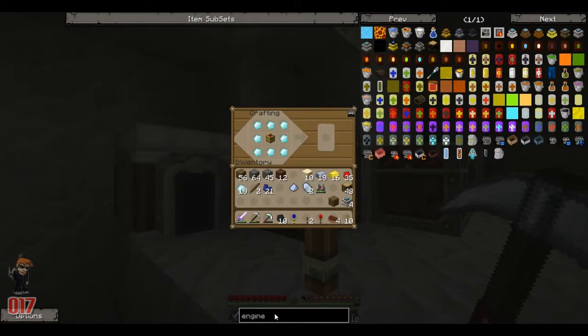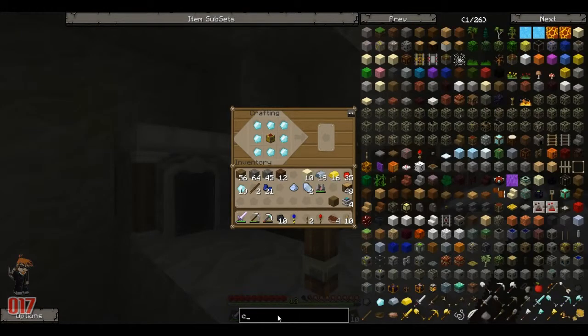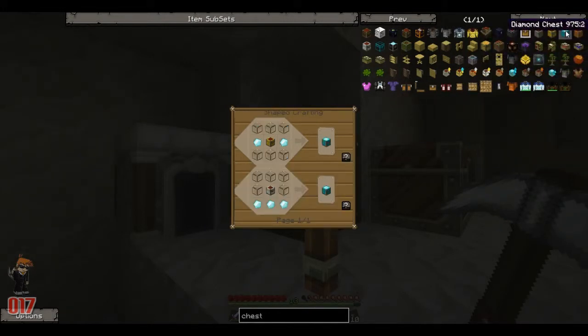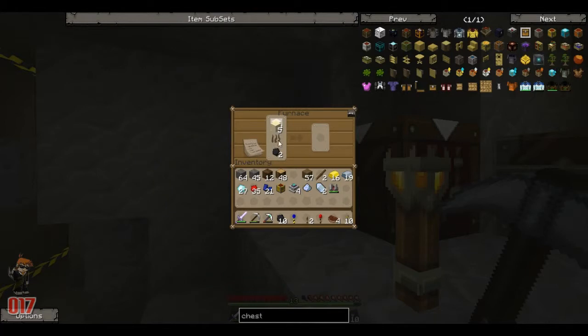How do you make a diamond chest? Let me just type in chest... diamond chest. Okay, so it's glass — six glass and two diamonds. It's quite cheap, really.